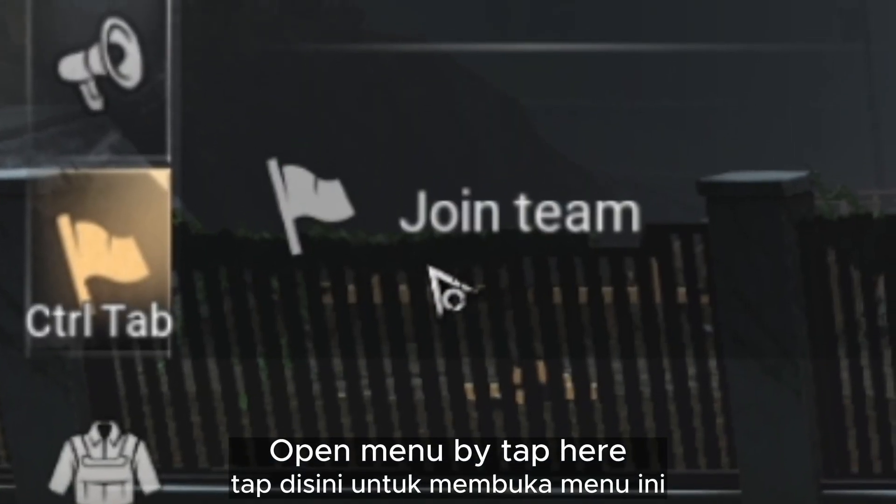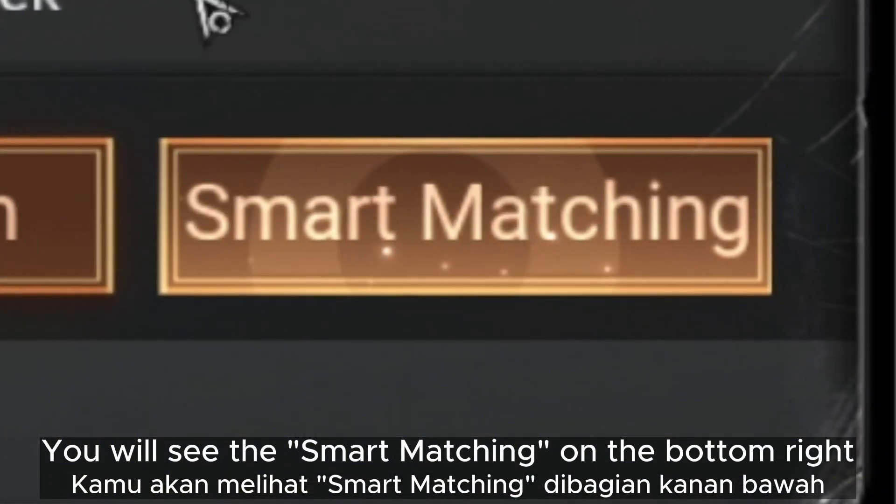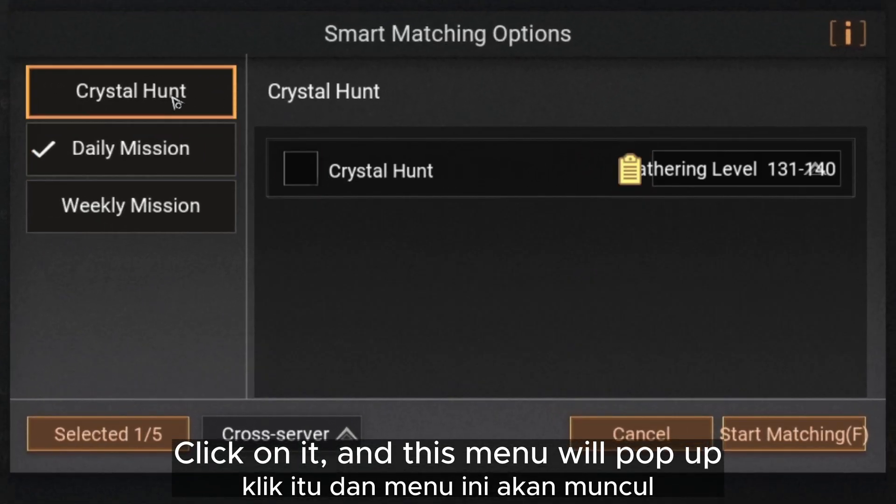First step is to open the menu by tapping here. You will see the Smart Matching on the bottom right. Click on it, and this menu will pop up.